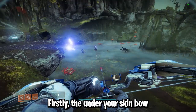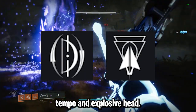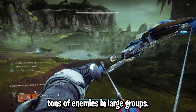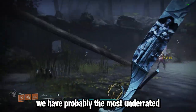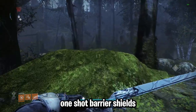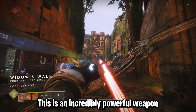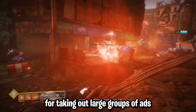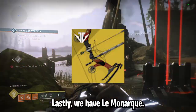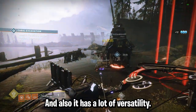Our next category is bows. First, Under Your Skin from Season of the Risen with Elastic String, Compact Arrow Shaft, Archer's Tempo, and Explosive Head — very good for quickly recharging your bow and killing tons of enemies in large groups. Next, probably the most underrated Grandmaster weapon right now, Wish-Ender — very good because you can one-shot barrier shields and it's great for tracking targets. Next, Ticu's Divination — incredibly powerful for taking out large groups of ads and doing an insane amount of damage with the hipfire and ADS combo. Lastly, Le Monarque — really good for straight burning champions and also has a lot of versatility.